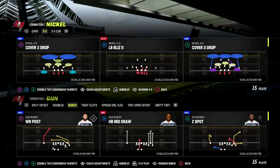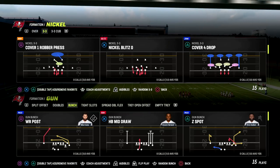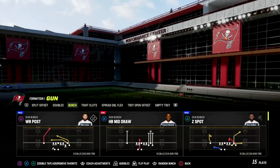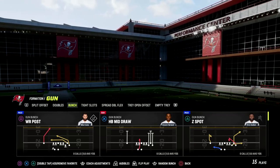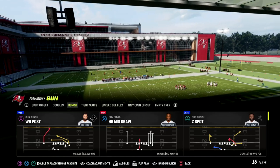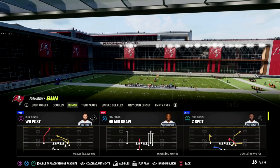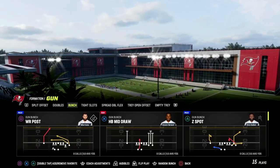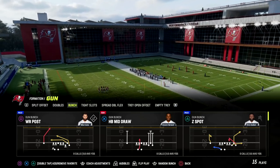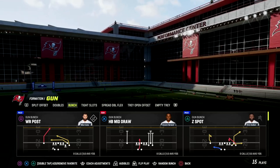This also allows you to attack defenses in a lot of really powerful and effective ways. We're going to be specifically focusing on attacking man coverage in this video. We will get to some zone stuff, but I want to explain why I think this is one of the best man-beating plays in the game. The play is Wide Receiver Post from the West Coast playbook.